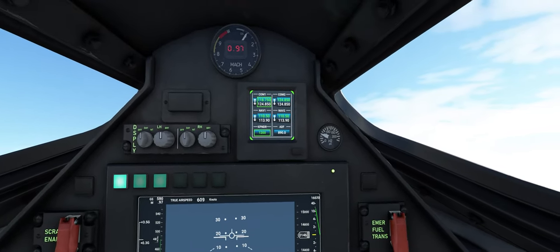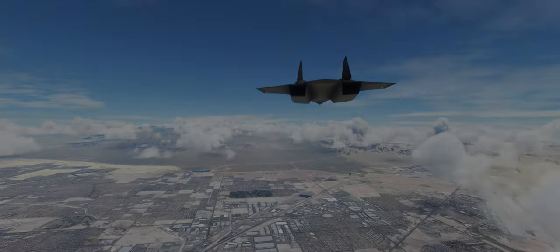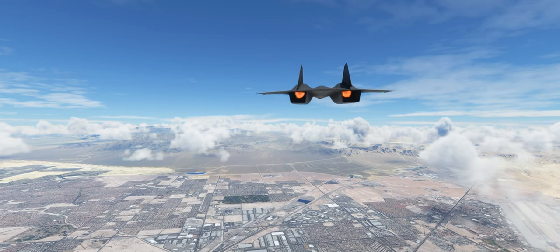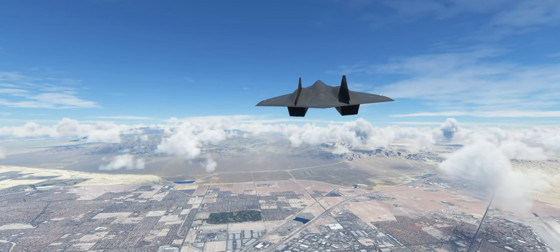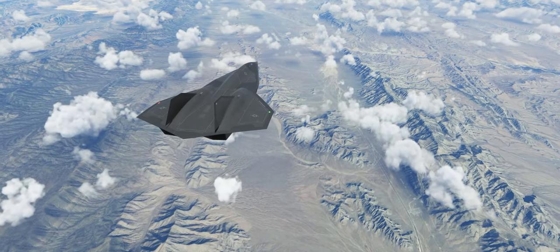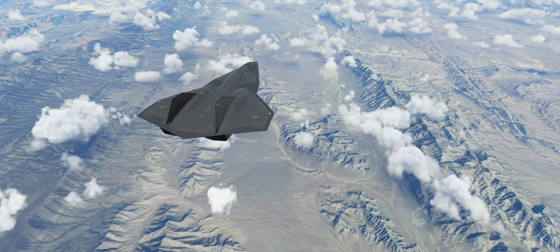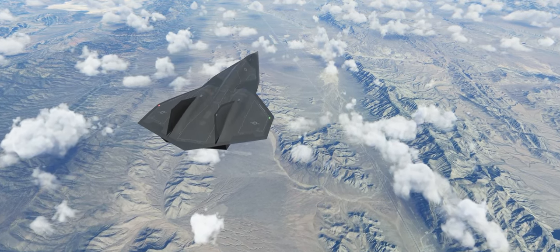But what does such extreme performance in an aircraft look and sound like to the outside observer? Once airborne, the plane accelerates very quickly, particularly once the afterburners are ignited, and it's at these speeds that you start to get your first impressions of what is to come. This is what Mach 1 looks like at around 20,000 feet as the plane passes.